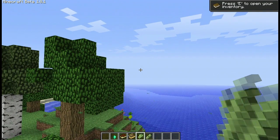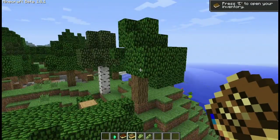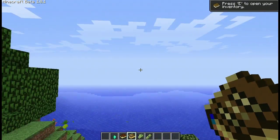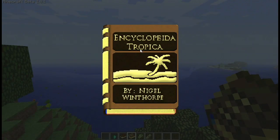So if you look into my inventory you can see that I have a couple items lying around, but the more important of the two is the one that I'm holding right here, which is the Encyclopedia Tropica by Nigel Winthorpe.